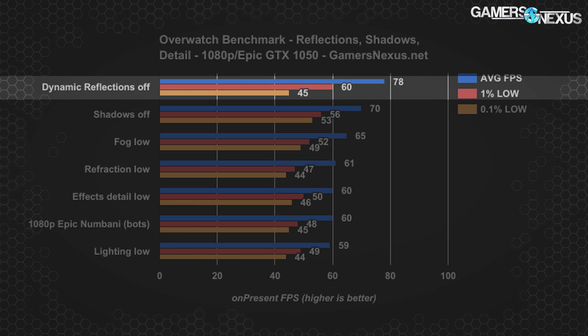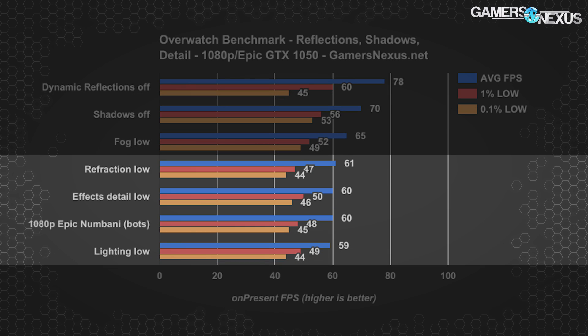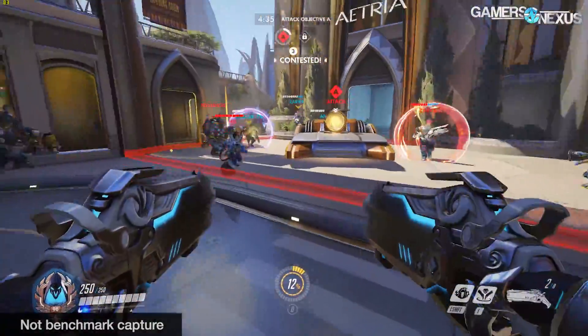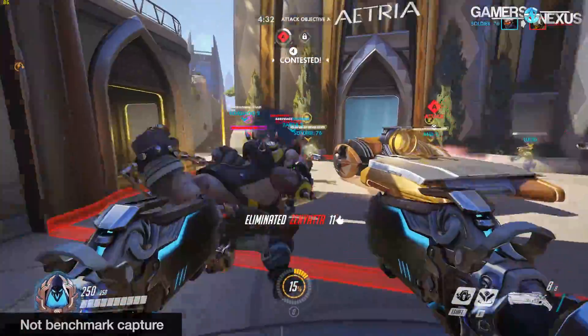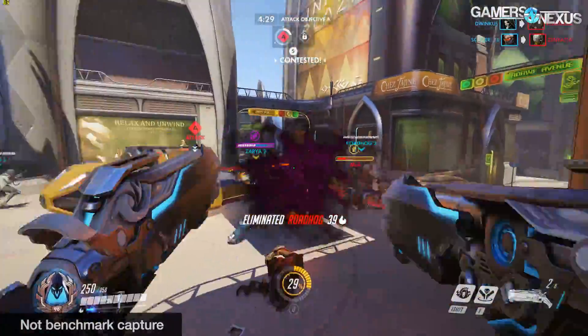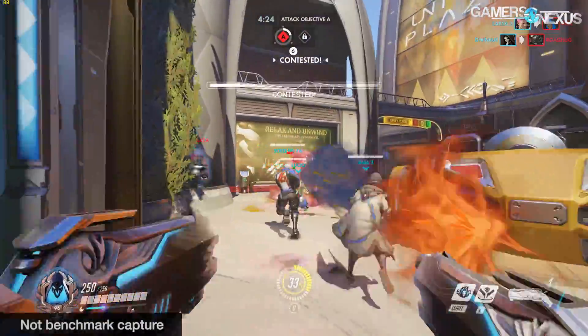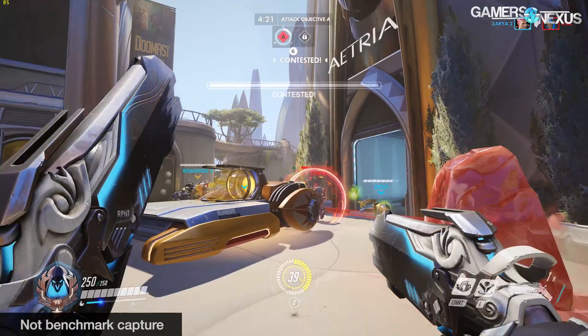The maximum improvement again resulted from disabling dynamic reflections, but the 0.1% low value remained at 45 FPS. Turning down effect detail, lighting, and refractions produced frame rates indistinguishable from maximum settings, even in the 1% and 0.1% low categories. This confirmed our three top candidates for optimization. Disabling dynamic reflections in our bot match frees up a 30% increase in headroom for average FPS. For shadows, we see a 17% headroom improvement, while setting everything to low posts a maximum possible change of 210% from the highest settings.